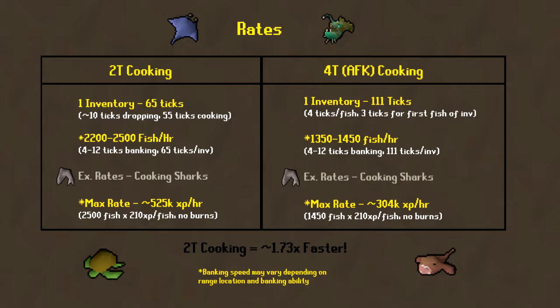With four-tick or AFK cooking, one inventory is going to take about 111 ticks, which equates to about 1,350 to 1,450 fish per hour. Saying you're cooking sharks, that'd be a max rate of about 304k XP per hour.